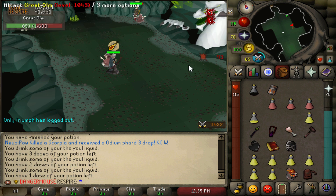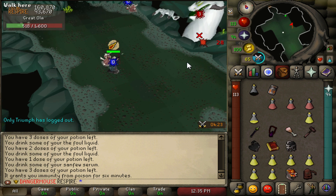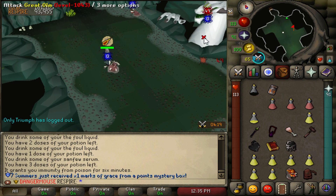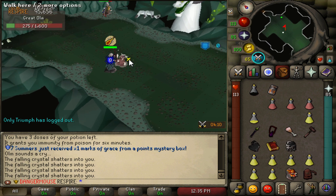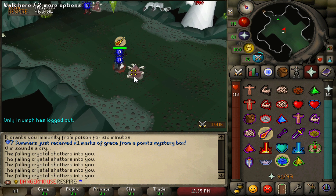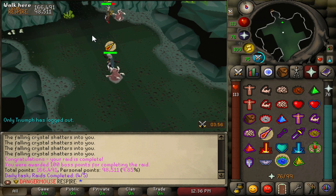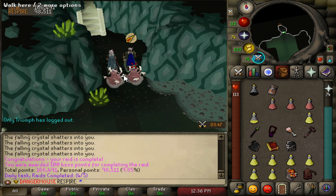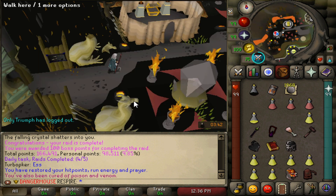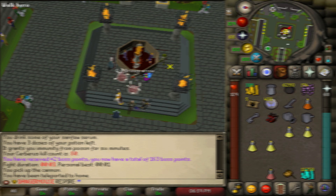So at 75k points you'd have a 7.5% chance of a drop. The best weapons to use on the head are the T-bow, ruby bolts with a crossbow for constant bolt procs, or the dragon hunter crossbow since Olm is a dragon. Once it's dead, open your chest for your loot. We had a 9.8% chance and didn't get a unique this time, but that's just how it goes sometimes.